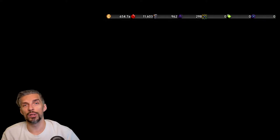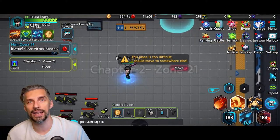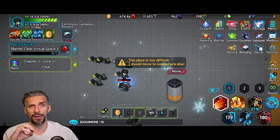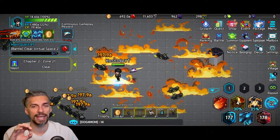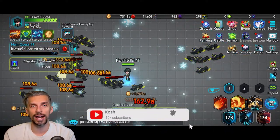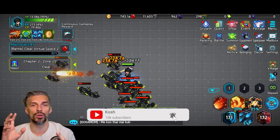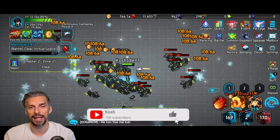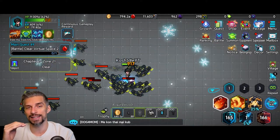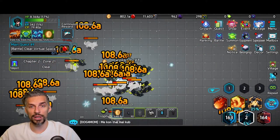Hey guys, it's Stan Kosh, and today we'll do a beginner's guide for Psychic Idol, the new idol game that recently came out. Some mechanics are pretty straightforward, but it's really important to get the right priorities — otherwise you'll spend all your initial diamonds in the wrong place and won't be able to progress, getting stuck. So let's go into the game.